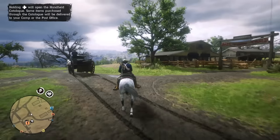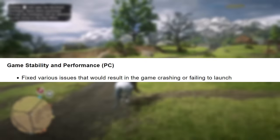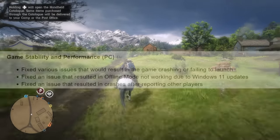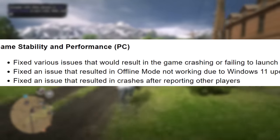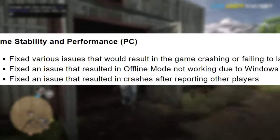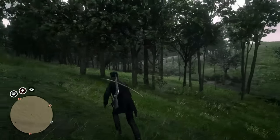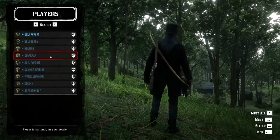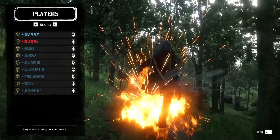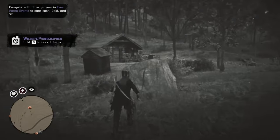Then we have fixes to various issues that could result in a crash, and next some fixes for PC — issues that would result in the game crashing or failing to launch, which many people experienced, plus an issue with Windows 11 updates. The next one is really interesting: fixed an issue that resulted in crashes after reporting other players. I always suggested that players who see a cheater on PC should not report them using the built-in report system because it would usually result in a crash. Apparently a mod menu user was able to see your report and crash you, and now Rockstar has finally changed something so this should not happen again.